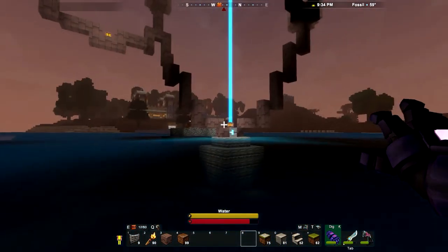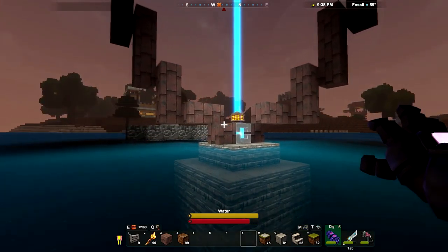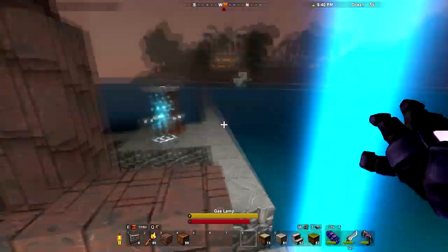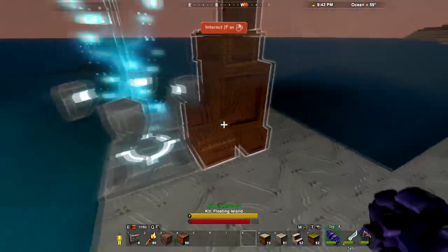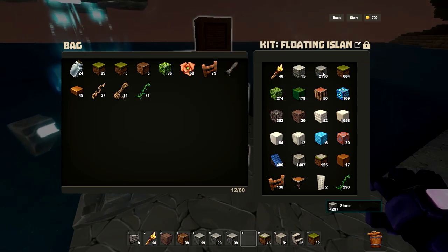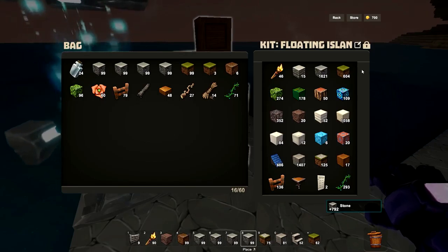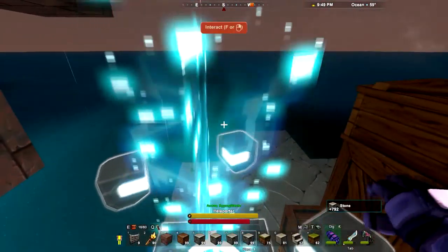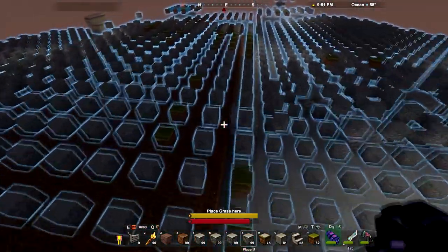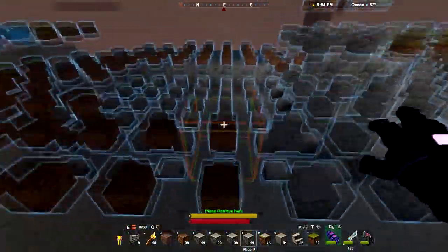Let's go grab some more stone, place a little bit more, and then we'll probably have to call it good for this episode. This will just be the stone episode. What are we down to — 2,400? That puts us at 1,600 left in the kit. Oh, it's getting dark. I don't like building in the dark — it's just hard to see and it's kind of annoying.